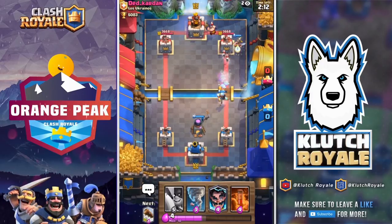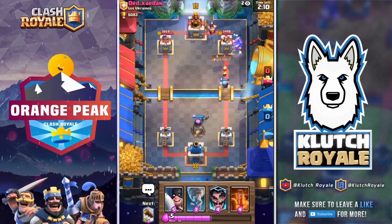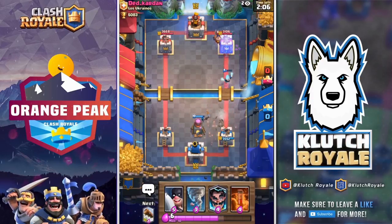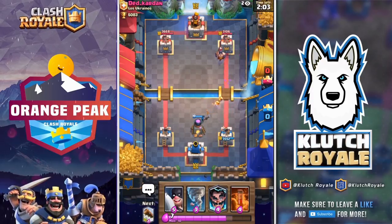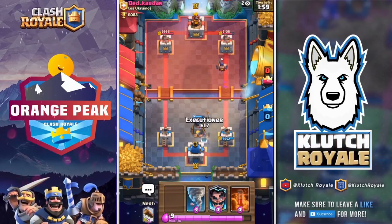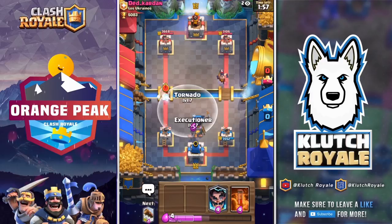You kind of wait for double elixir before you actually start making your push — that's where you get all your actual damage at the end. He's going to miss one of my fire spirits with the log, so we'll do some damage and take out his skellies while my ice wizard gets killed.